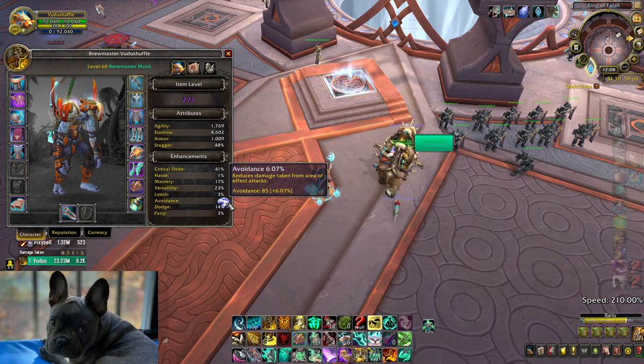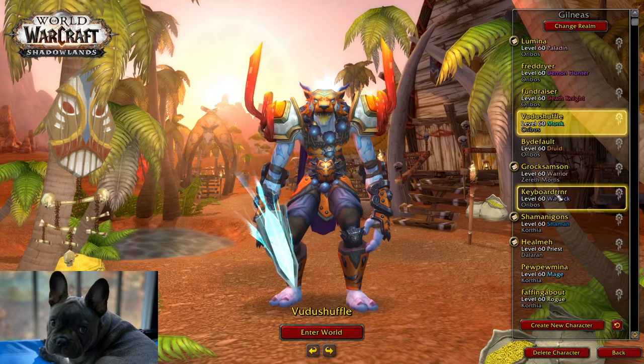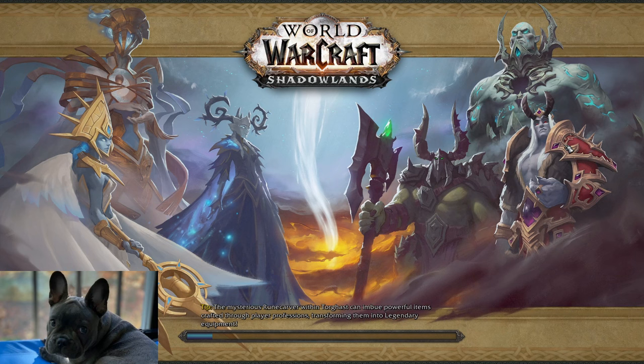If you happen to get pieces with avoidance, I would honestly prioritize that. I'd lose item levels on a ring for that easily, assuming it's an okay ring. The crafted ring and the cloak enchant I think was putting me at 6% — that's significant.